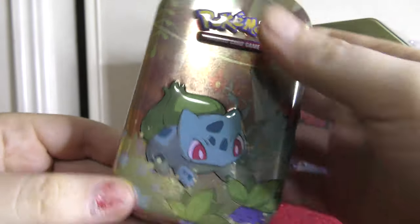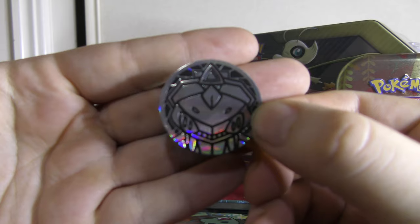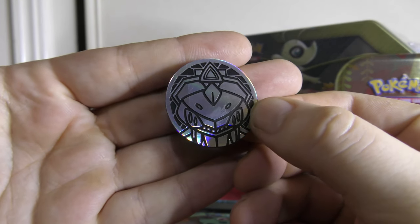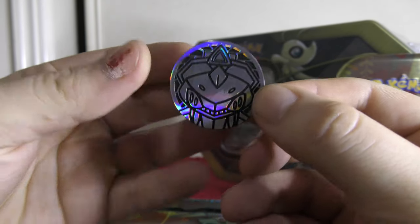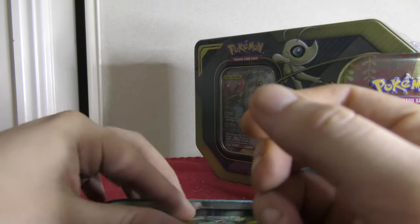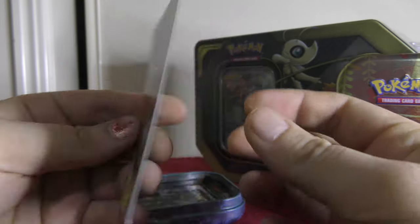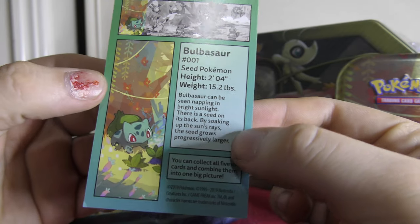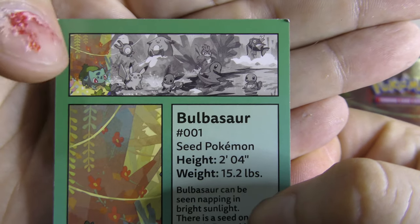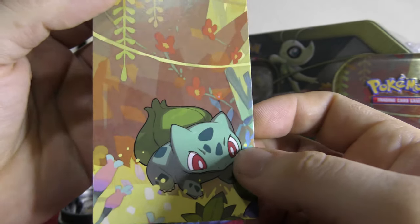Alright guys, so we've got the tin — and that is very shiny, look how shiny that is! So we're going to have a look at what's inside. Looks like a Genoset coin — I was expecting something a little bit different, possibly a Bulbasaur, but that's alright. Coins are really cool now because you can actually get them graded too — I've got quite a few in my collection already. We have this awesome Bulbasaur art here, and also some stats for Bulbasaur — height, weight, et cetera — like a little Pokedex entry. There are quite a few to collect, so I might have to get some more down the line.